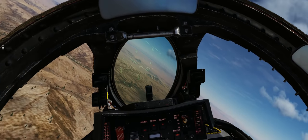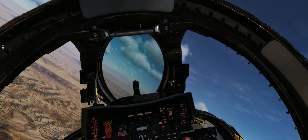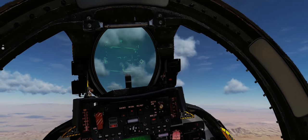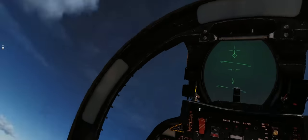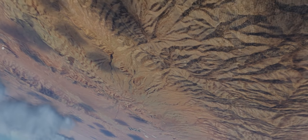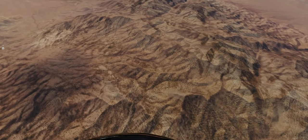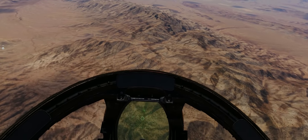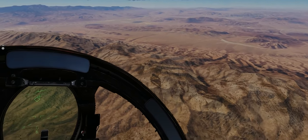In the F-14B, you can work the throttles quite a bit because the GE F-110s are not nearly as temperamental as the F-14A's TF-30s. Most F-14 pilots I've talked to have stated that in the F-14A, you basically throw the throttles into full afterburner for a BFM engagement and leave them there, due to the underpowered nature of the TF-30s and the risk of compressor stalls from violent throttle movements. Don't get too used to hard throttle movements in the F-14B unless you plan to fly the F-14B for most of your DCS F-14 career.